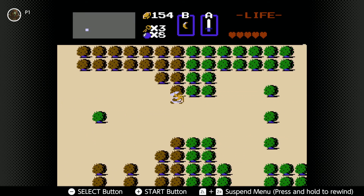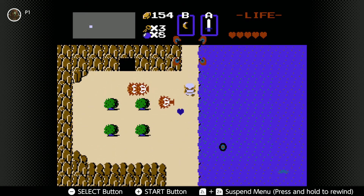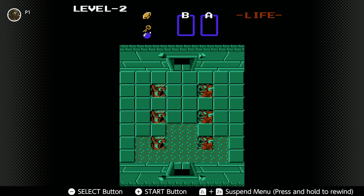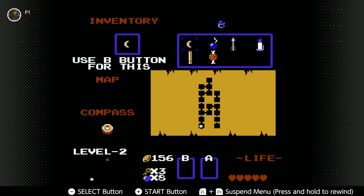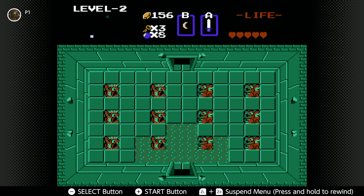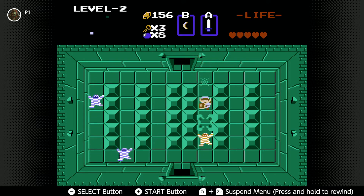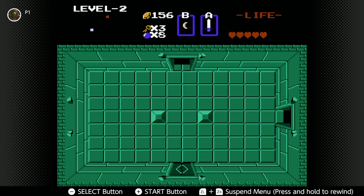Back to Level 2. Let's see if we can't take out that dragon. If I die to it one more time, I'm going to go looking for other things we can collect. Here we are back in Level 2, and let's go. I already don't remember the layout of this dungeon. Now we've got a good sword that we can four-hit kill these things, instead of two-hit.